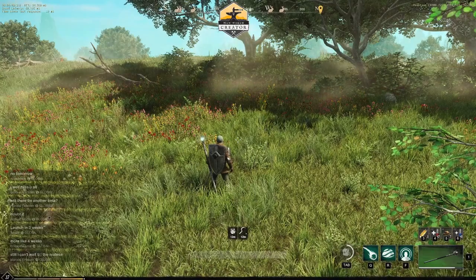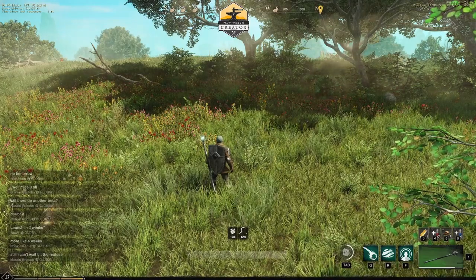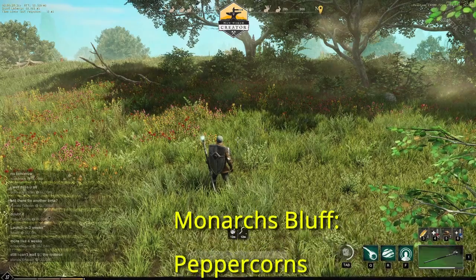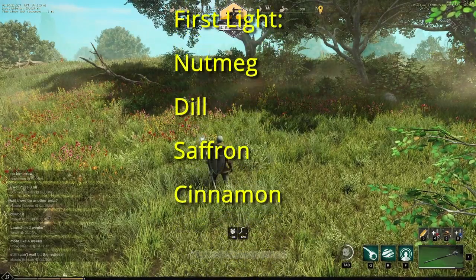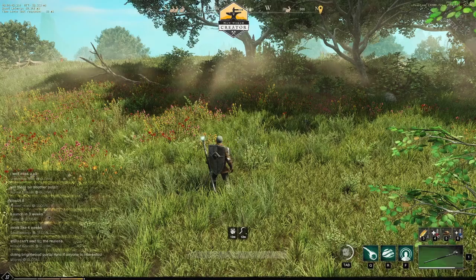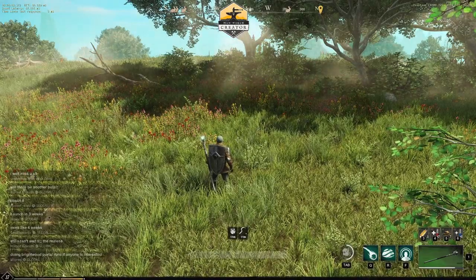If you're looking for other ingredients like peppercorns, paprika, oregano, spices, and herbs, then you need to use your sickle with clothing and food that gives you a bonus to luck, and that luck will then enable you to get a proc which will help you gather the herbs rather than just the hyssop. If you want peppercorns, paprika, or oregano, go to Monarch's Bluff. If you want nutmeg, dill, saffron, or cinnamon, go to First Light. If you're looking for mint, thyme, or ginger, go to Windsward. I have managed to find sage in Weaver's Fen. When we get into full release and I can progress to level 60, I'll release a revised version of this video which will give a full breakdown of all the herbs and where you can gather them.